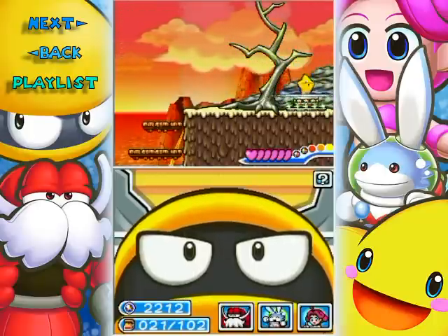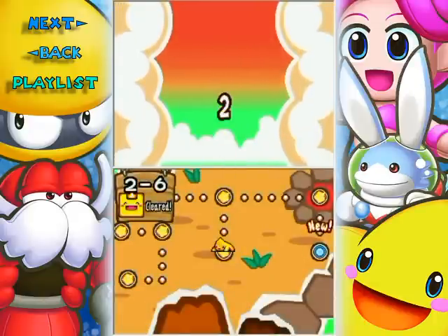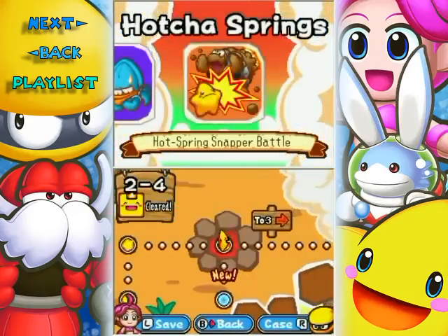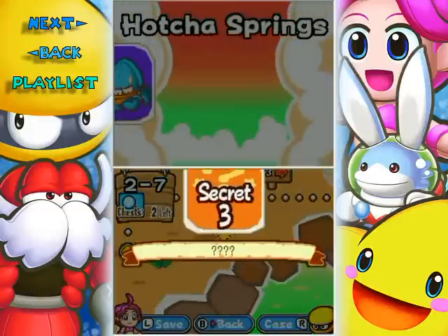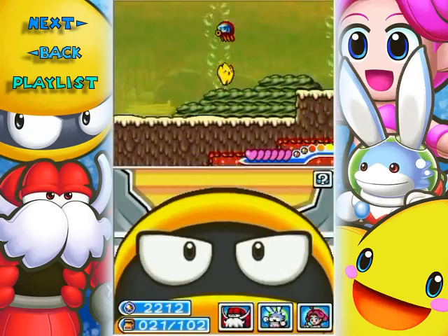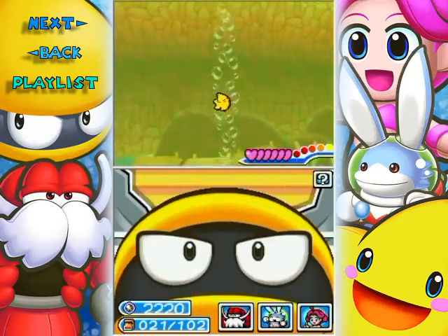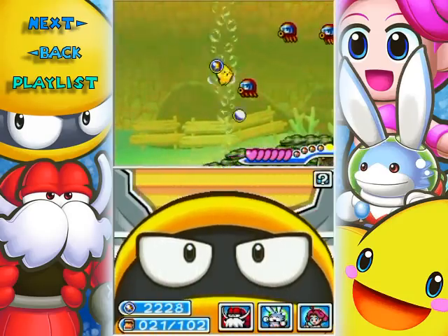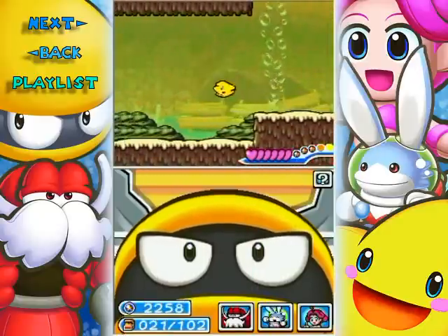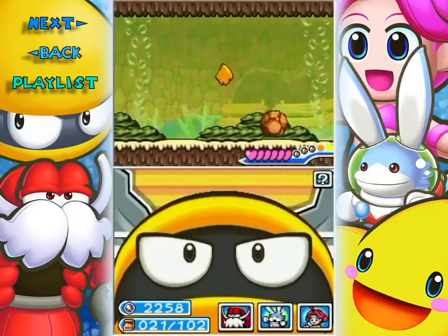Let's get out of here and finish off the Hot Cha Springs as best we can. Remember we can't finish 2-2 just yet until we go back with a special move we get later on. Let's head over to 2-7. I'm pretty sure I'll be able to get all the treasure chests except for the one at 2-2. Wow, you can really combo the enemies here.